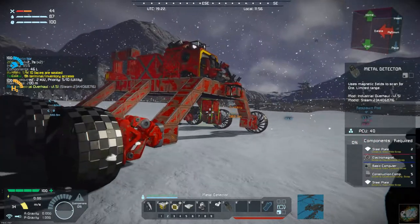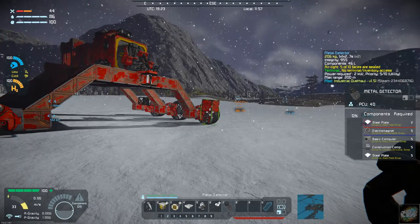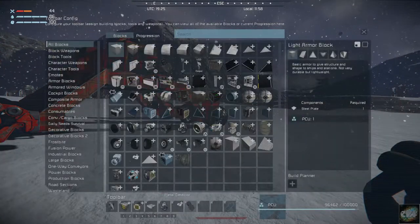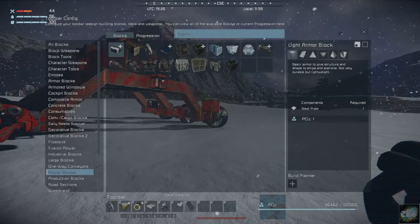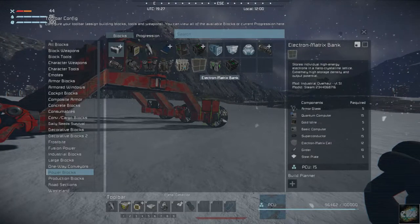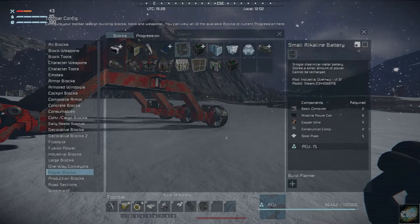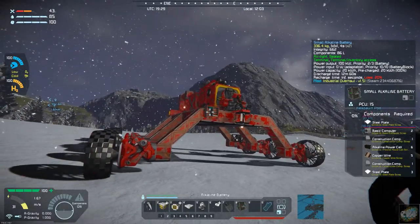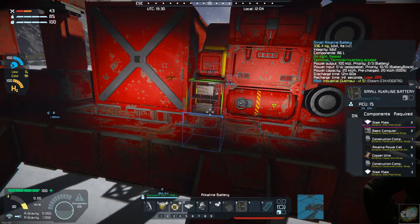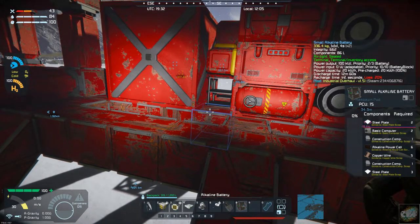I want to put a small battery on here. Let's go to power blocks — small acid... actually we need a small alkaline battery. This is only going to be for emergency purposes. Let's just stick it in under here out of the way — right there. That'll work.